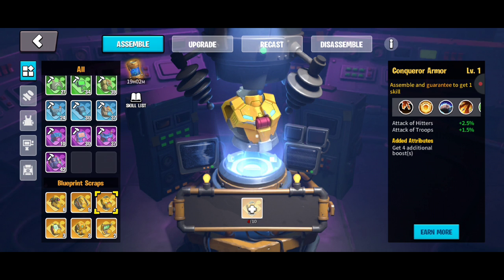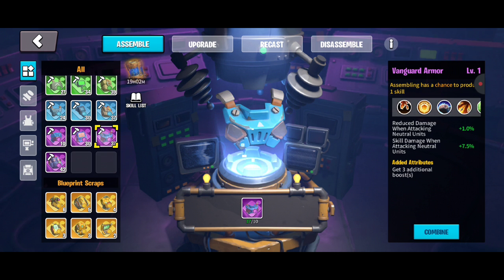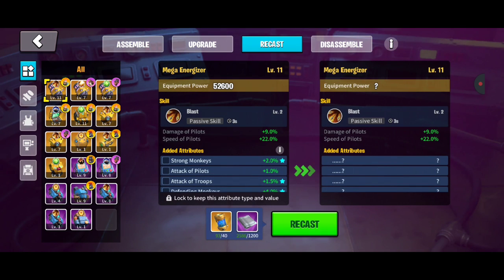Each of these skills has different buffs which you can read through, and they have different percentages based on the way you level them up. It's guaranteed to get one of those, not necessarily which one. This one's going to be attack, hitters, troops, and you get four additional attributes. In contrast, the non-legendary gives three additional attributes and only a chance — not guaranteed — to get one skill.